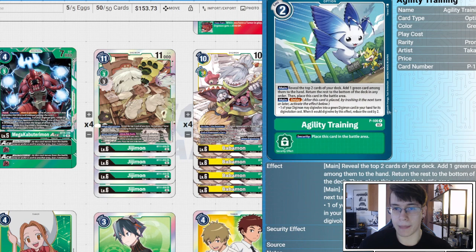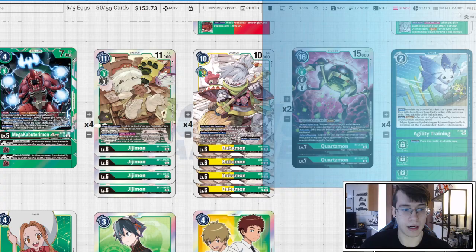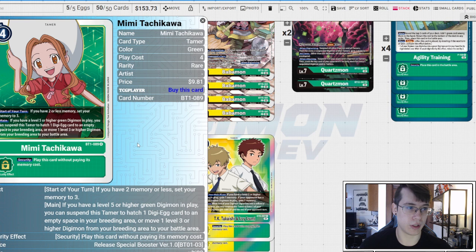Four copies of Agility Training: reveal top two, take a green card, and your next digivolution is reduced by two — that's why we run four. Two copies of Mimi — kind of the reason we have five eggs. We're going to be pushing rookies because you will get this faster than you think, and you'll get lots of value. If you have a level five or higher green digimon in play, suspend this tamer to hatch a digi-egg, and you can promote if you already have a level three in your raising.